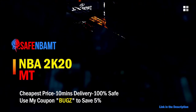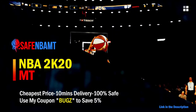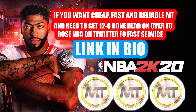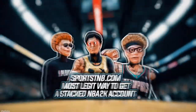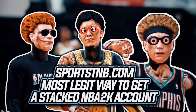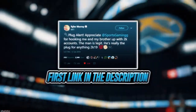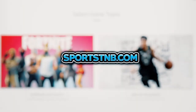If you want cheap, fast, and reliable NBA 2K20 MyTeam coins, head over to nbasafe.com and use code 'bugs' for five percent off at checkout. If you need MT and need to get 12 and 0 done, check out rose_nba on Twitter for a quick and reliable purchase. If you're looking to buy a stacked NBA 2K account with max badges and more, visit sportstmb.com — he's been in the community for years with hundreds of reviews. Click the first link in the description to get your account today.